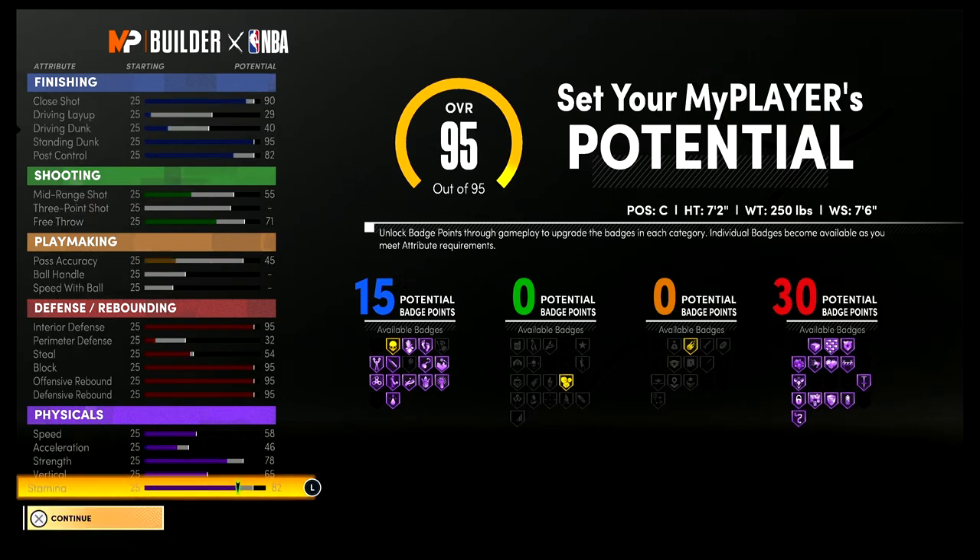At 99 overall, you're going to have a close shot of 94, a 33 driving layup, a 44 driving dunk, a 99 standing dunk, and an 86 post control. For your shooting stats, you're going to have a 59 mid-range shot and a 75 free throw.